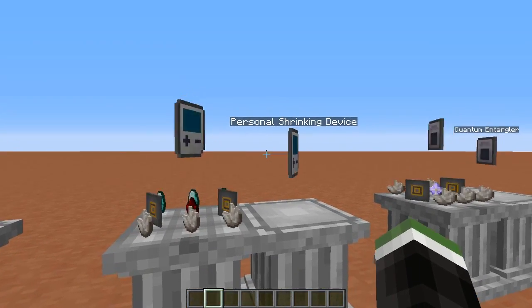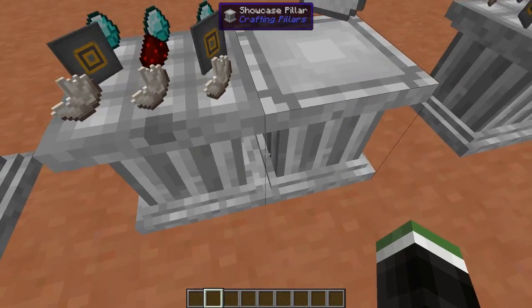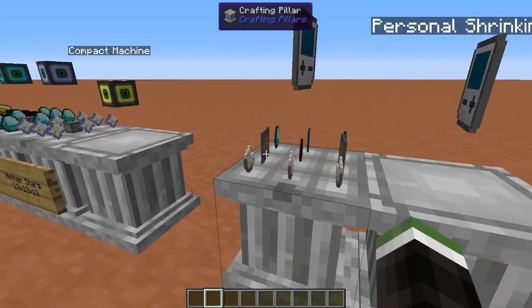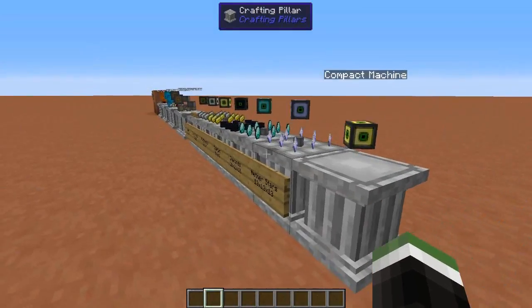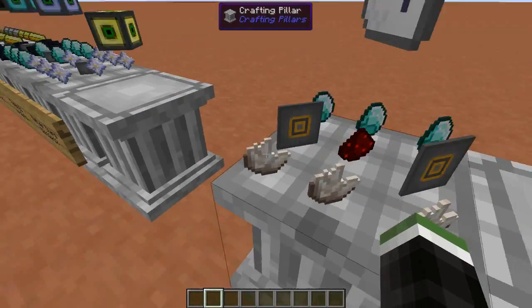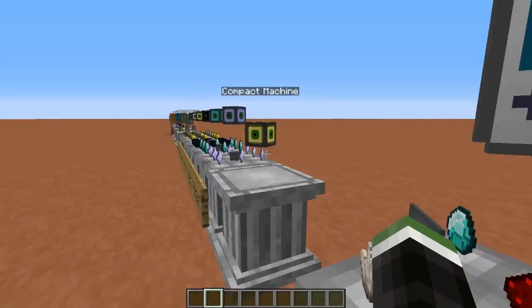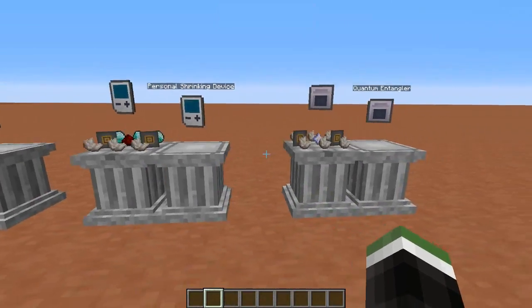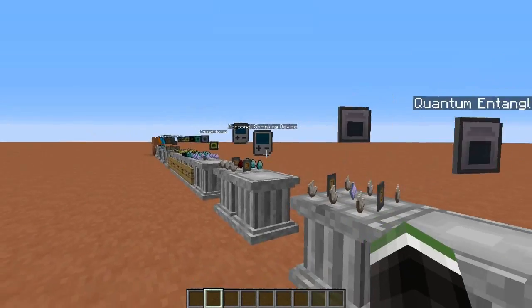Next you're going to make a personal shrinking device. This is the tool you use to travel in and out of the block — without it you cannot enter or exit. To craft it you need 3 diamonds, 3 nether quartz, a piece of redstone, and 2 world resizing interfaces. We're going to get to the quantum entangler recipe a little later in the video.